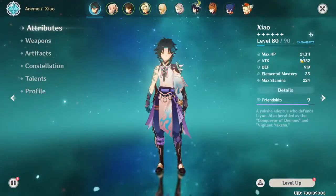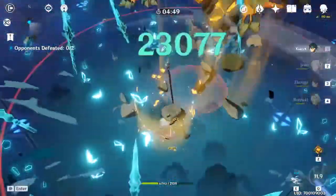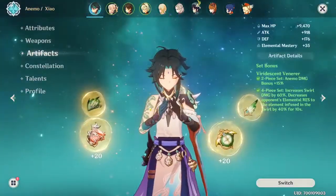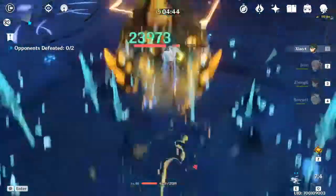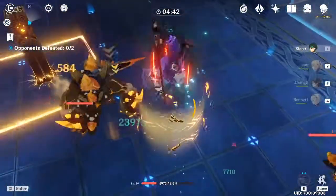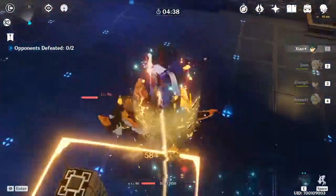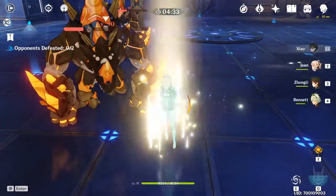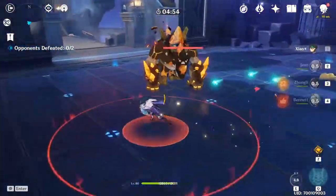This is Xiao without Bennett's buff. His attack is 1752 right now. I'm hitting around 23k with a Viridescent Venerer set — I know it's not the best build for Xiao but I'm comfortable with it and I didn't get good Gladiator rolls. Maximum output damage was about 26k, and he died — that's what you get for not using the Bennett buff.